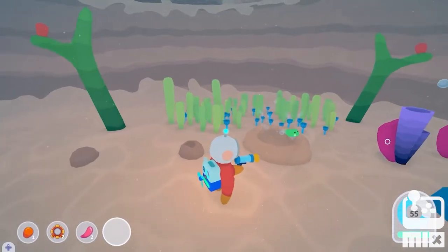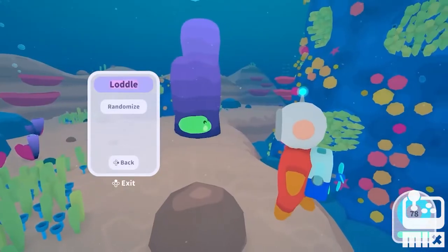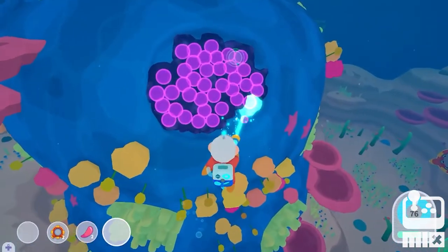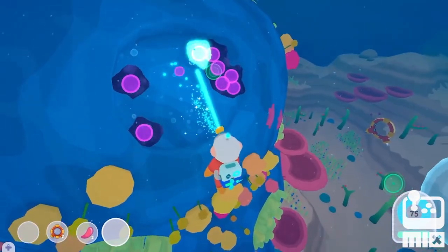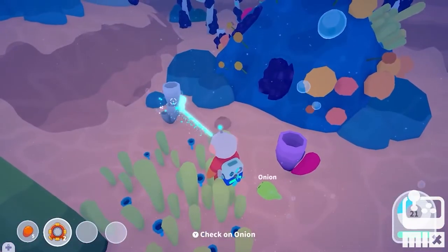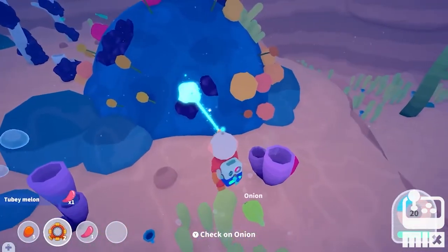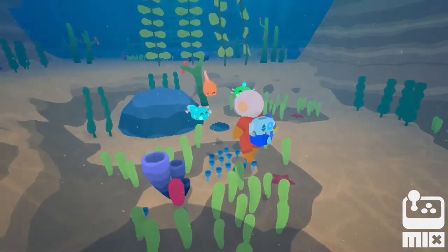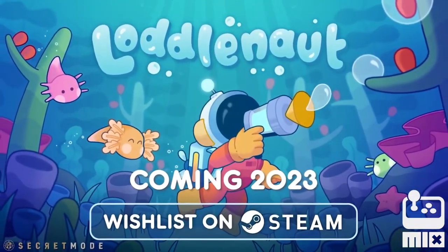Once it hatches, you now have a brand new baby Lodl to name and feed. We're going to randomize this Lodl's name and call him Gummy. See you later, Gummy! Once you've hatched and evolved a bunch of different Lodls and cleaned an entire area, you can see them swim around happy and thriving. And that is the most important part of your job in Lodlnaught.